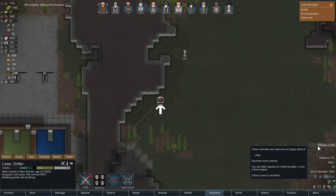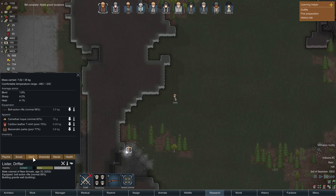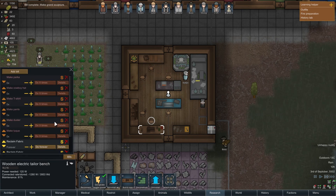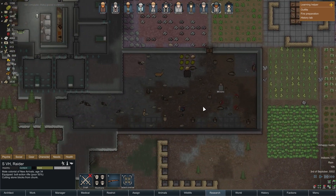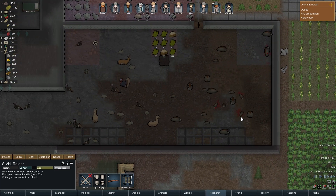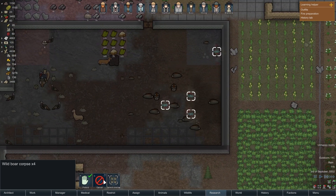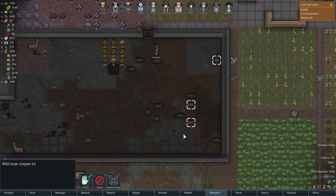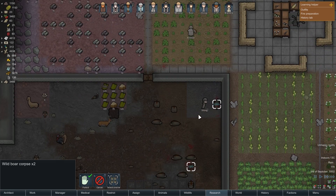Unhappy nudity — who's nude? Lister's not wearing pants. What a degenerate. Okay, let's make some pants — this is for the good of the entire colony. Miwino has just butchered a whole bunch of wild boars. Can we get these out of here before the family of wild boars decide to cannibalize on their own young?